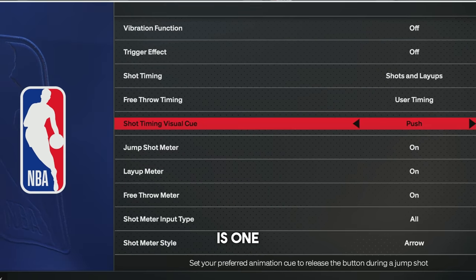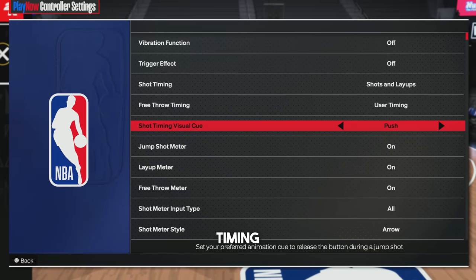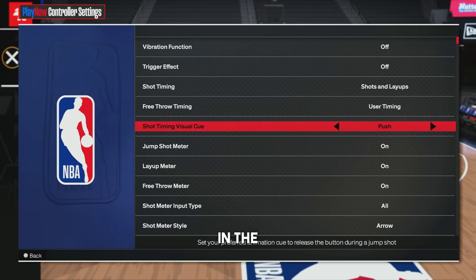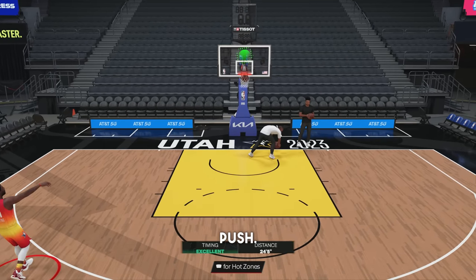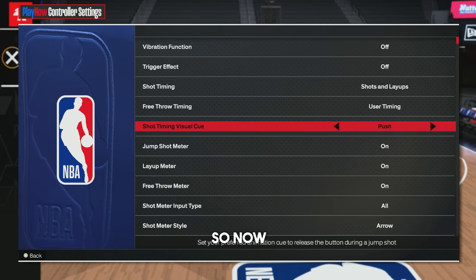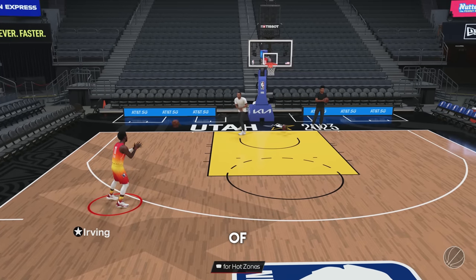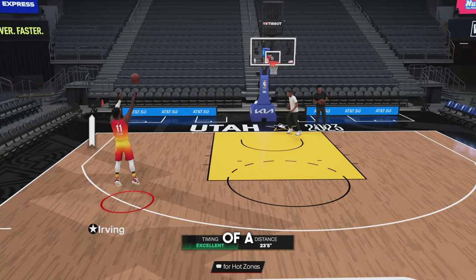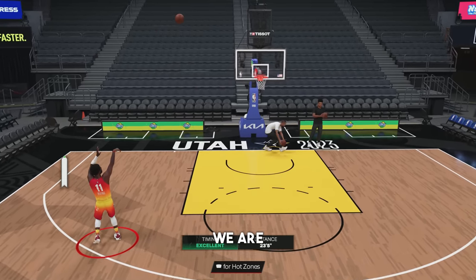Now for the next setting — this is one of the most important settings in the game to understand. It is brand new to the game and it's called Shot Timing Visual Cue. This is going to let you choose at what point in the jump shot you want to release your shot. Right now we have it on push, and as you can see when we release the shot he is pushing the ball. Now if I put it on release, this is going to be kind of like very late from last year — this is when he's literally releasing the ball, so it's a little bit longer of a timing. It's not changing the jump shot speed, it is just changing when we are releasing the shot.